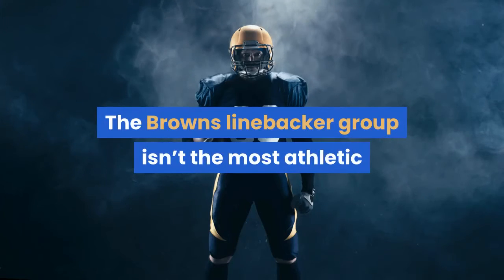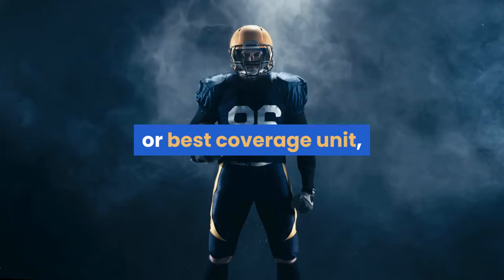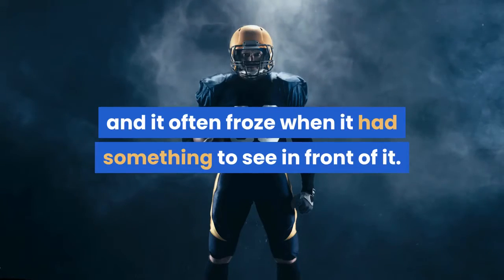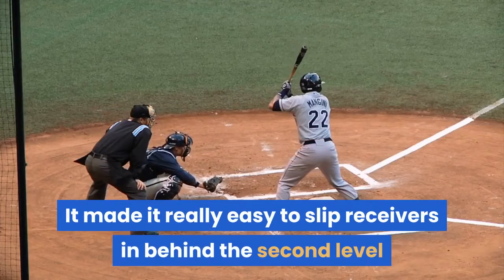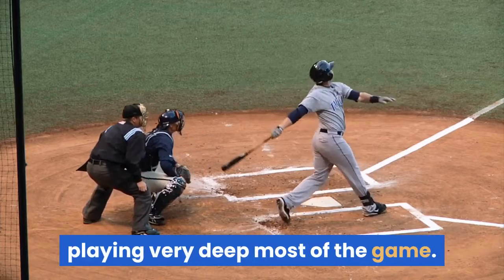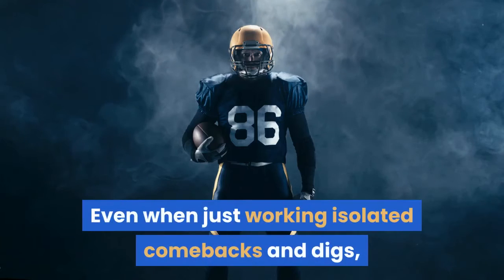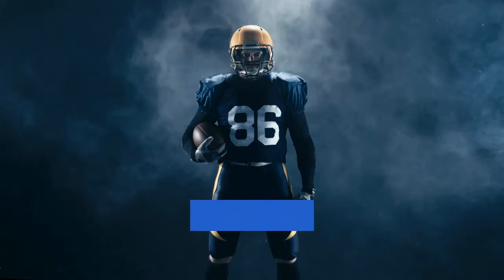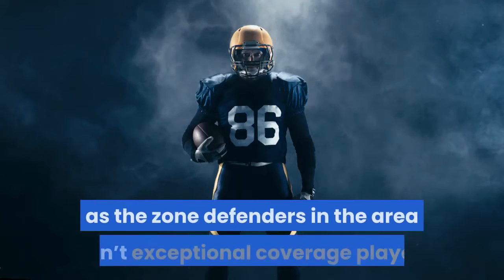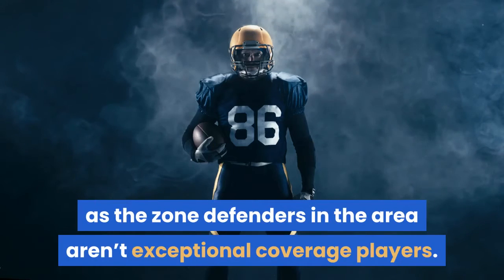The Browns' linebacker group isn't the most athletic or best coverage unit, and it often froze when it had something to see in front of it. It made it really easy to slip receivers in behind the second level and in front of the safeties, who were playing very deep most of the game. Even when just working isolated comebacks and digs, the Steelers found plenty of space over the middle of the field, as the zone defenders in the area aren't exceptional coverage players.